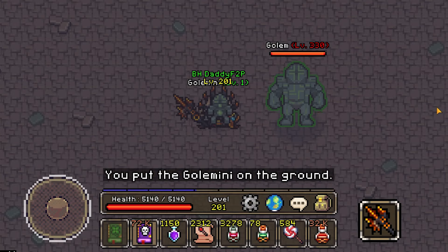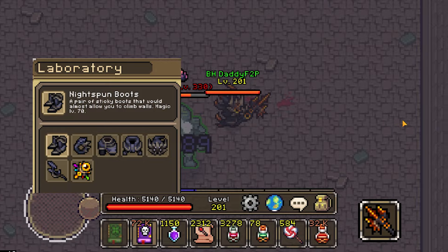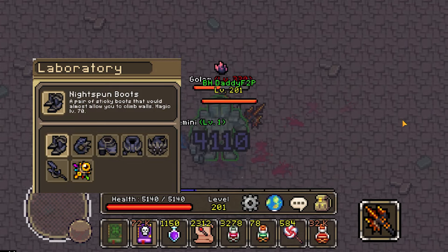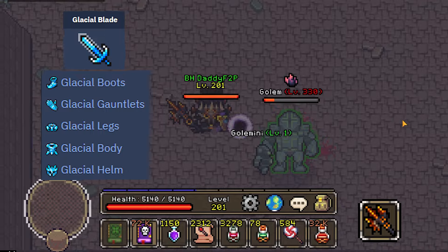Now in terms of your stats, the Golem fight is largely doable with most gear sets. For mages, you want minimally the Nightspun set with full spell power, and you should be okay. And as for warriors, you want minimally the Glacial set with at least 100 total accuracy across all of your gear and stat points.